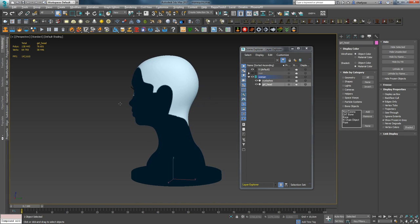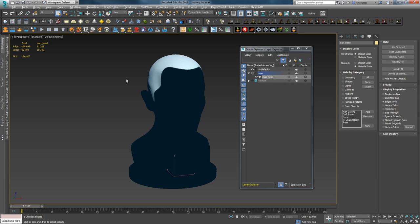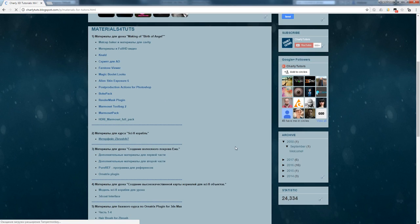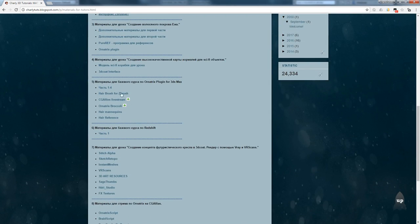For each of the mannequins, I will draw a hair growth mask, which we will use in the tutorial. All references which I will show you in the tutorial you can find — by the way, the hair reference — in Material for Toots.